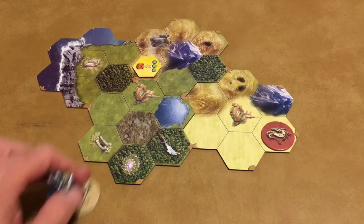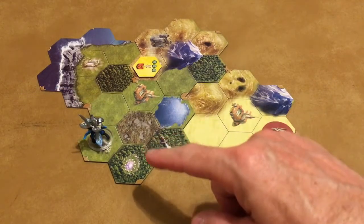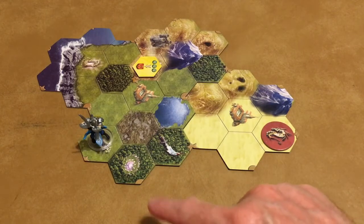If you fail to defeat the enemy, nothing else happens. Discard that enemy and draw a new one the next time someone tries to conquer that site.